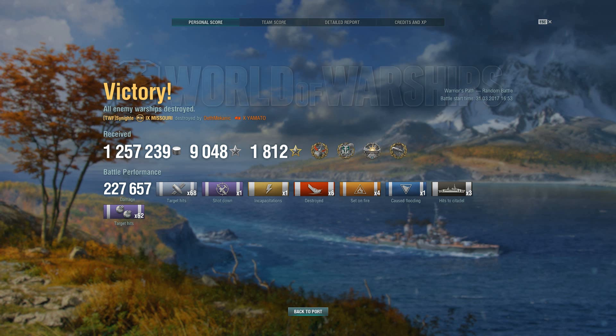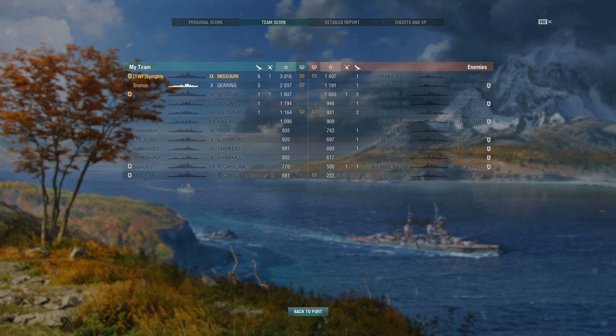What a play by Sunite! Looking now at the post-battle results: 1,257,000 credits received — one other thing I forgot to mention about the Missouri is that it's the penultimate credit maker in World of Warships. 9,048 total XP, 1,812 free XP. He picks up Confederate, Kraken, Devastating Strike, and High Caliber. 227,000 points of damage done, six of the twelve enemy ships sent to the bottom, three citadels, and 62 secondary hits. Team score: 3,016 base XP — any game over 3k is a monster game in my opinion.